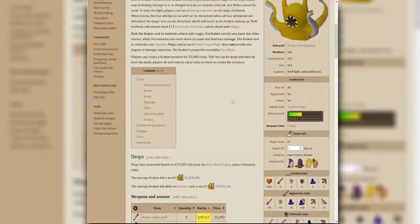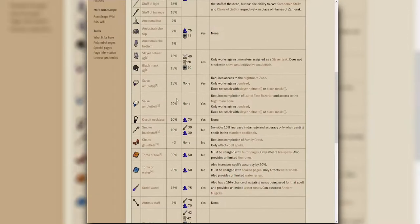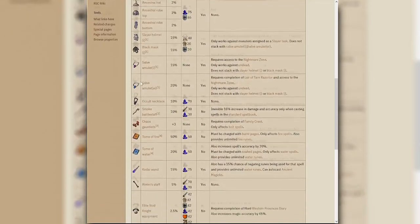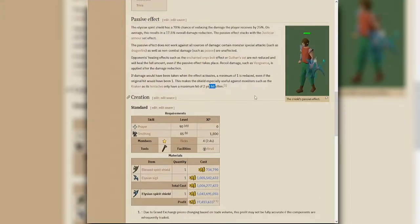The cave kraken itself has 130 defense in magic and 300 in ranged, so you really won't find ranged useful here. Melee is impossible since there are tiles in between. For magic bonuses, torment is great. You want the ancestral boost - very nice. Don't go for the ancestral hat; go for the slayer helm for more optional damage.